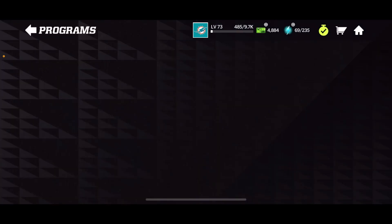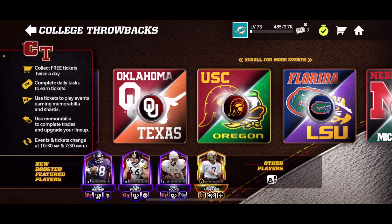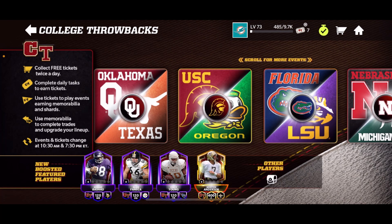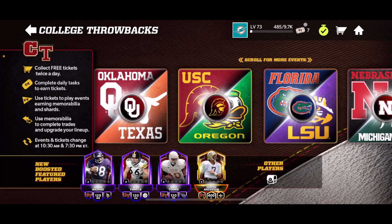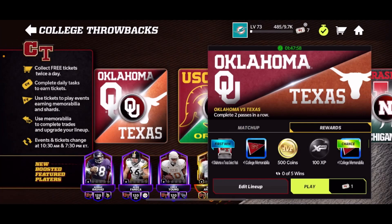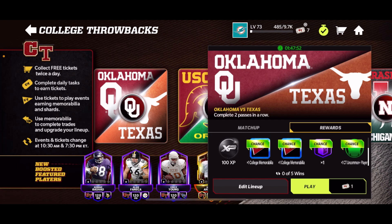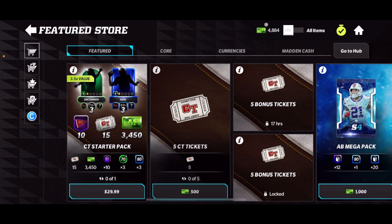So obviously we've had this promo before — it's basically the same style as the previous College Throwbacks promo. Twice a day, at 10:30 AM and 7:30 PM Eastern Time, you can claim five tickets to play the College Throwbacks events. Each event gives you a team select pack where you pick between one of two options, a college memorabilia collectible, coins, and XP, plus chances at other rewards. The last event gives you two of any epic collectibles as well as the college memorabilia collectibles.